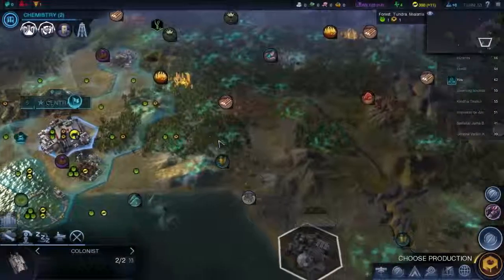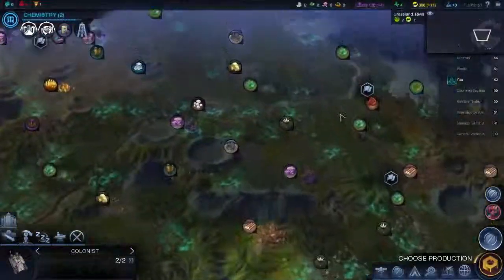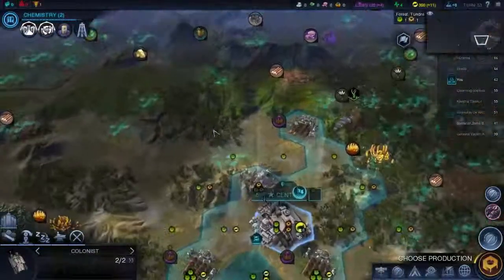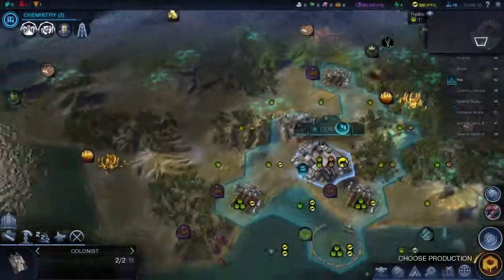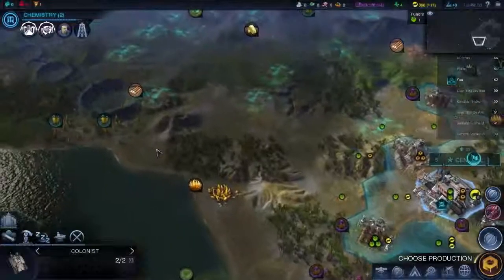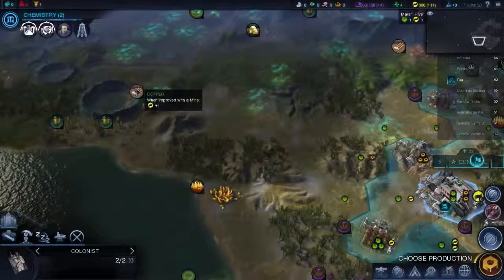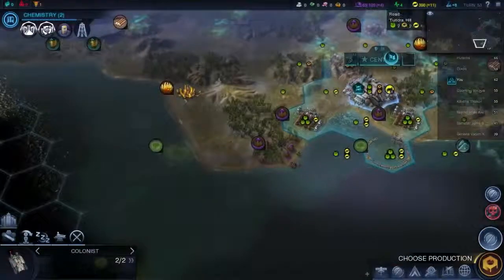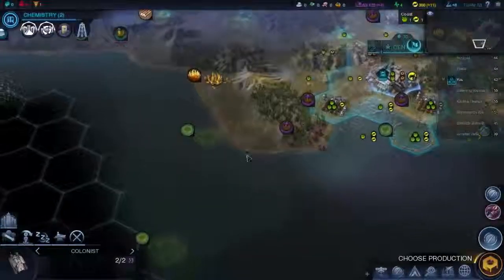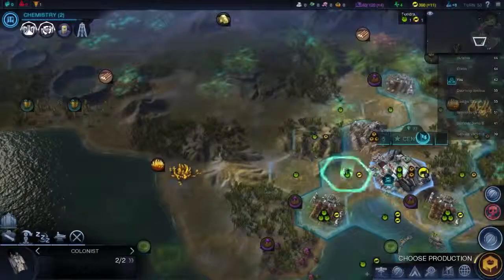Colonist. Where does it recommend I build a colony first of all? It recommends I build one up here, one here, one up here. I've got that siege worm there which is nasty. Here would be a good spot — I've got these tubers, lots of tubers, got some copper, and I've got some phyraxite. That's in range. Algae would not be in range unfortunately, but that's not the biggest loss in the world. I think I want to build it over there.